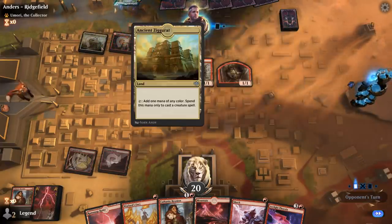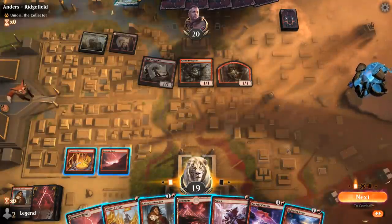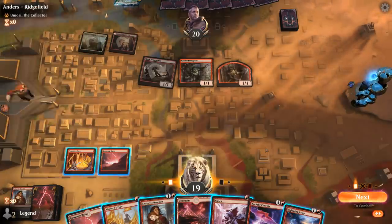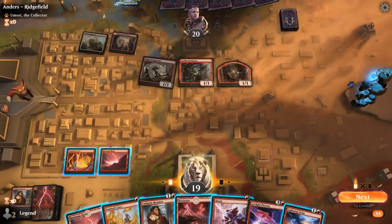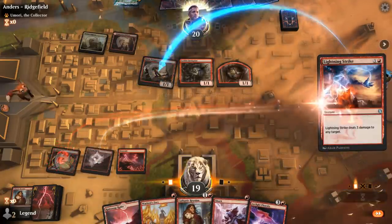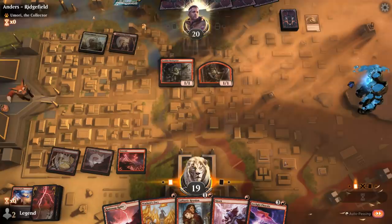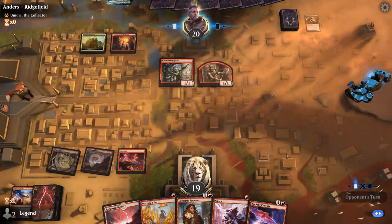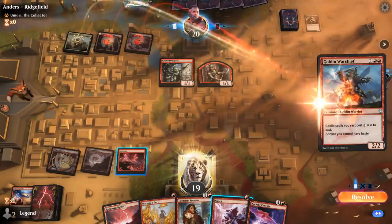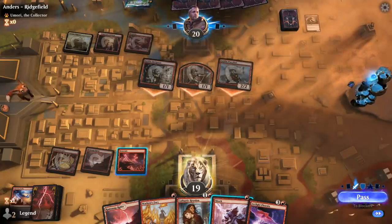The reason Goblin decks are splashing white and green is for Yasharn, which they sometimes have in the main deck now. If we want to avoid a turn three Muxus I probably should kill Prospector, and I'm thinking of hanging on to my Shock and just using my Lightning Strike so we can next turn Cathartic and play two one-mana spells. We could have cast Reunion and then Shock this turn, although there's a risk of not having enough spells next turn.